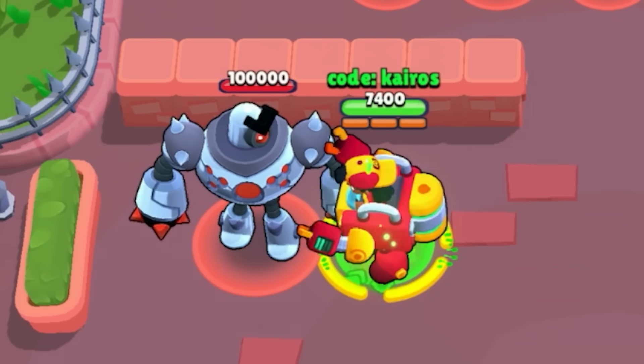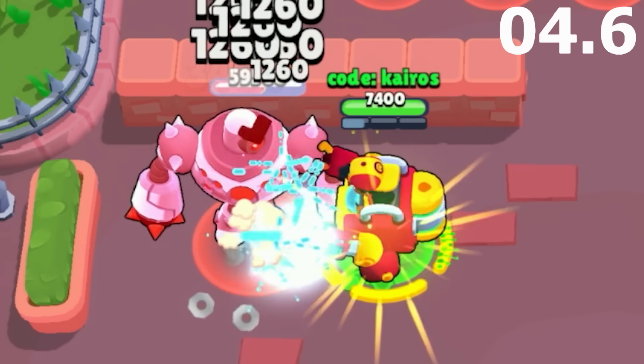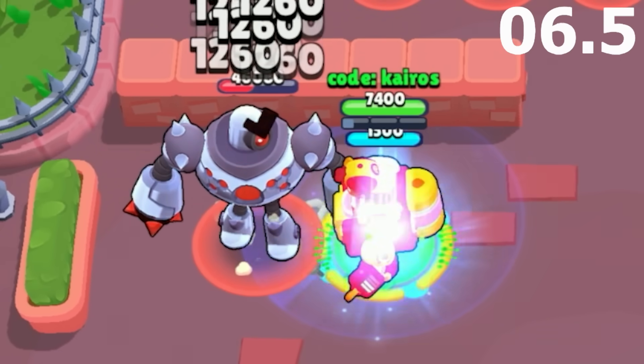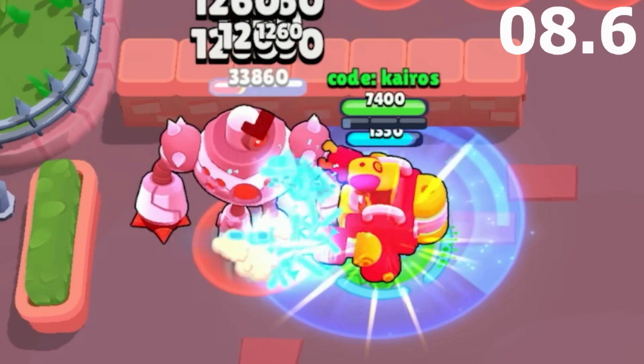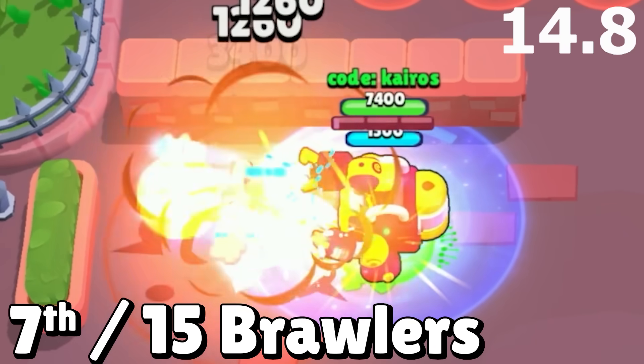For Meg's mutation, she gets additional projectiles for each of her original projectiles, which is already a lot. She easily charges her super with only one ammo, so she switches back and forth between using her super and firing regular attacks. She clears the boss in 14.8 seconds, which gets her 7th place.